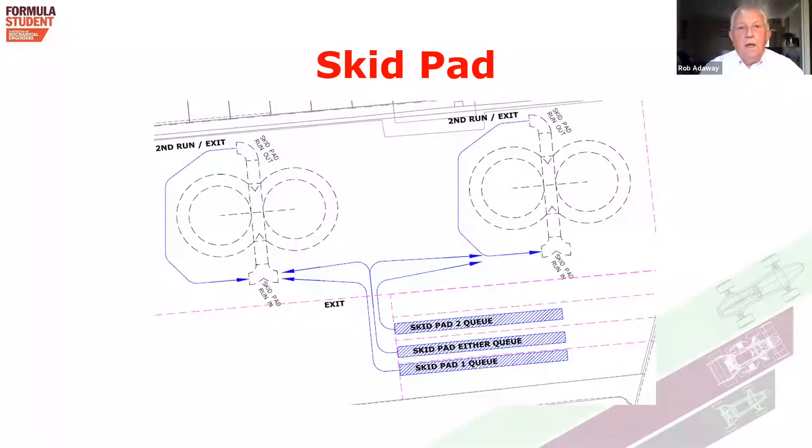The sister dynamic event from nine o'clock to 12 o'clock on Saturday is the skid pad. Entrance to this is the roadway leading away from the Scrutineering Bay area, where you would have been in the early part of this event. You go down past the fencing housing the fuel and the brake test, and you will then turn in under the control of the officials into one of three queues.